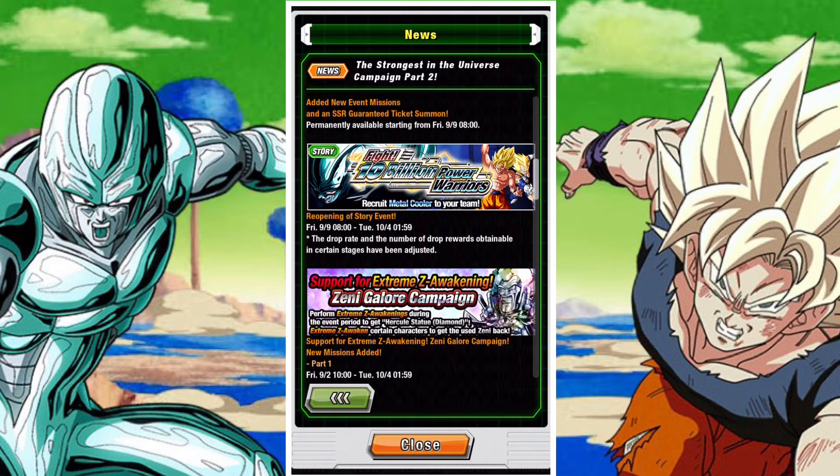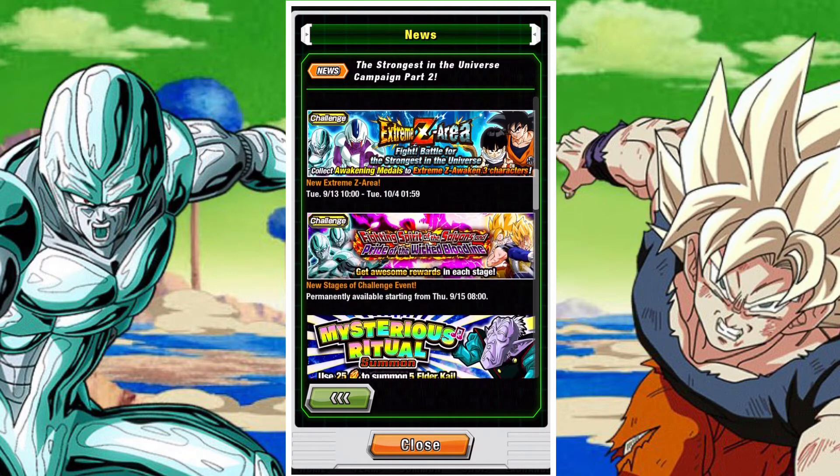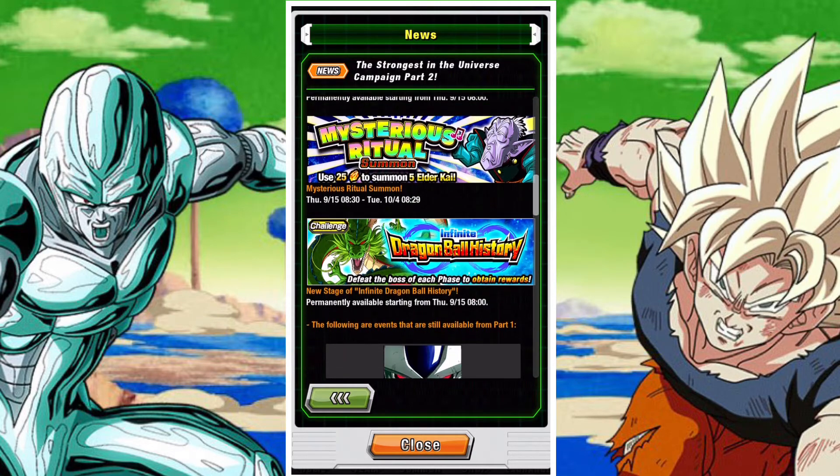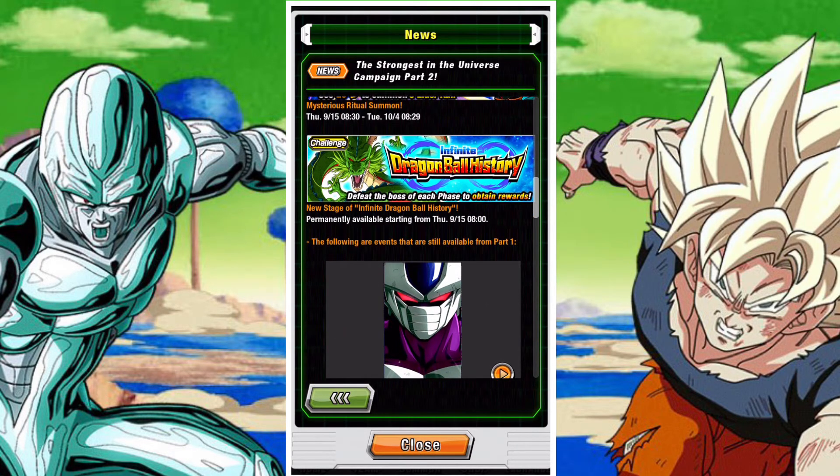A lot of these bring new stones. We have quite a few stones overall. The Extreme Z Area for Goku Gohan, the Tech Cooler, and Strength Metal Cooler will all come on the 13th, along with an update to the Fighting Spirit event, which will probably only drop about 6 stones. After that, we have an update to IDBH — the Infinite Dragon Ball History event — which will feature its usual 24 stones.